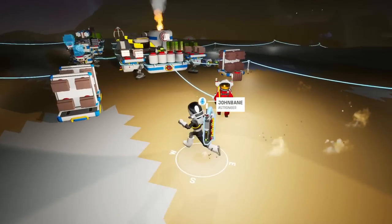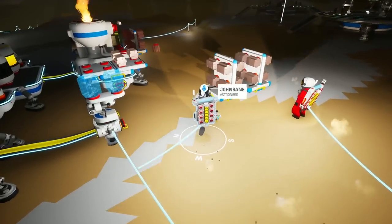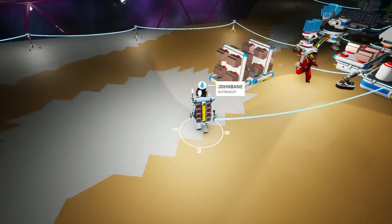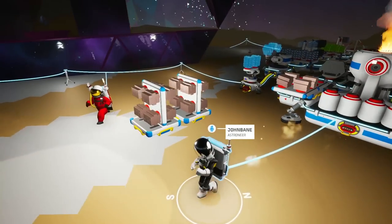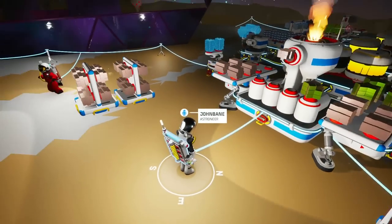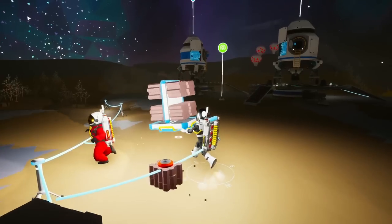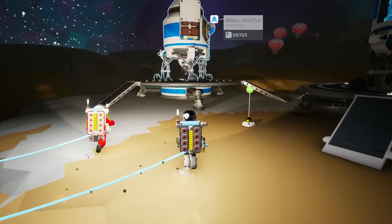We're back and Mace is a hoarder - look at all this tungsten. He wanted to keep going and I said no - there's still more down there. There's probably at least two more medium storage things full of tungsten down there just from one node. We know where to get it when we need it. I also gathered the rest of the ceramic, threw the clay in, and made ceramics. We have a nice load to take back to our main base.